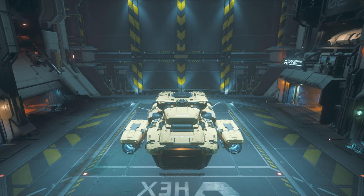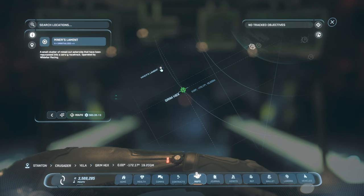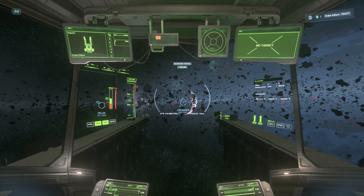Start out by leaving Grimhex and quantum jumping over to the Miner's Lament nearby. I like to head over to this point because there's a lot of activity around Grimhex and I will often find that the panels there have already been salvaged.